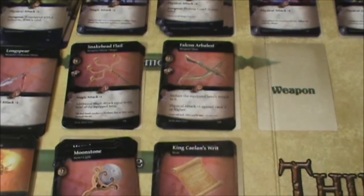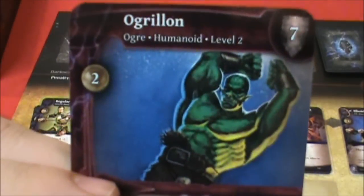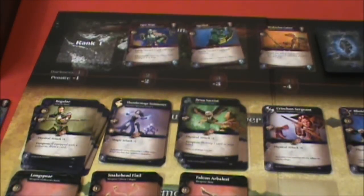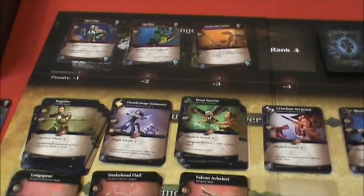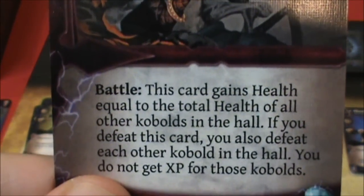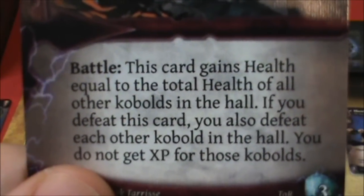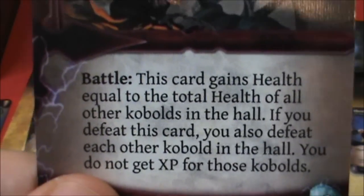I couldn't do anything about the monsters this turn, so this guy rushes the village and causes some damage. Those points will be subtracted from my total at the end of the game, so we're going to put him over here to the side and move the rest down. A Drake Clan Laird comes out — when he's in battle, this card gains health equal to the total health of all other kobolds in the hall. If you defeat this card, you also defeat each other kobold in the hall, but you do not get XP for those kobolds.